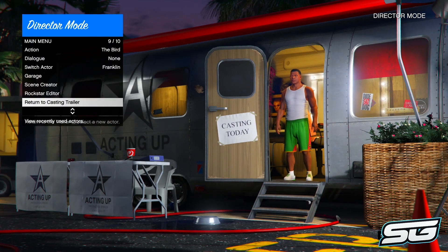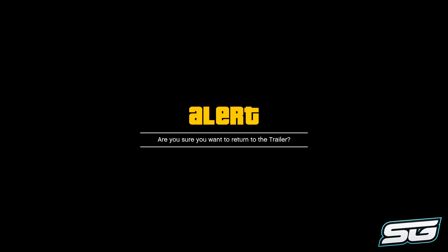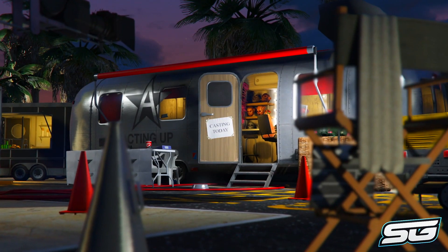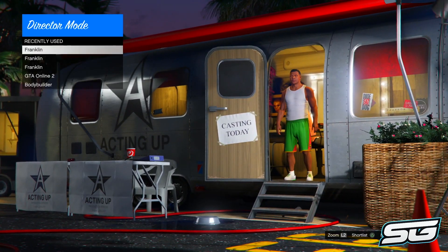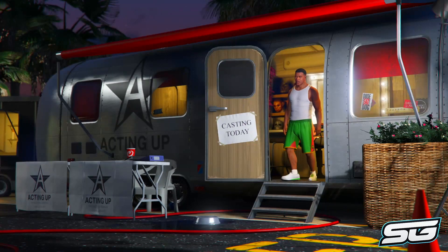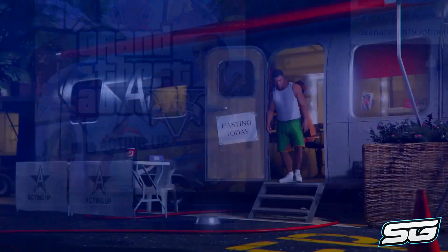What should happen now is it reloads and you're back at the trailer. Simply enter director mode once again, and just as you see the character walking off, double-tap the PS button again, go to Start GTA Online, and press circle again on the alert screen.